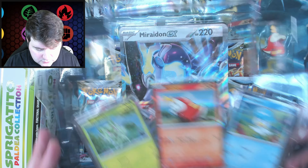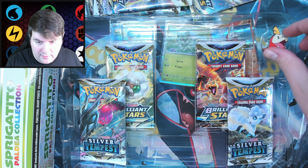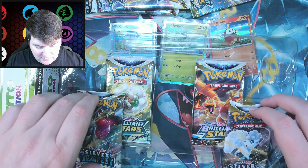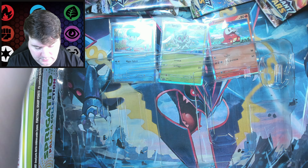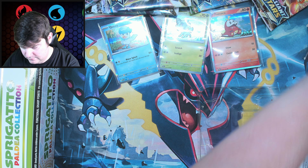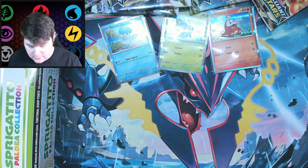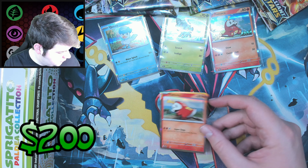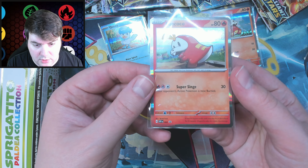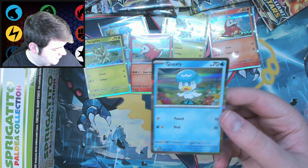Here's Fuecoco — another box. Same Miraidon; these are kind of random, any box could get either one. It's just the luck of the draw. We have the Fuecoco pin, very cute. Same packs: two Silver Tempest and two Brilliant Stars. Here is the actual promo, which is Fuecoco, number two. We have the same Sprigatito but a different Quaxly, because now this is the actual common from the set. We're going to have two copies of each base one and one copy of each promo.